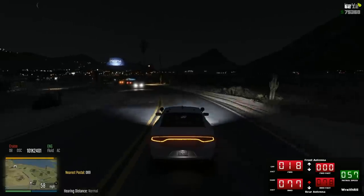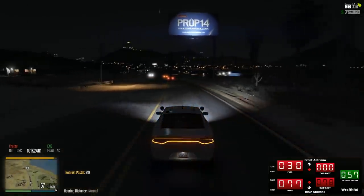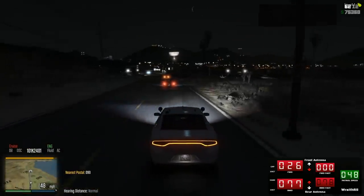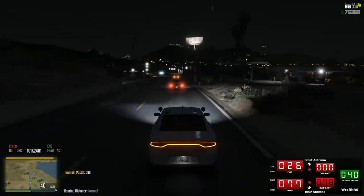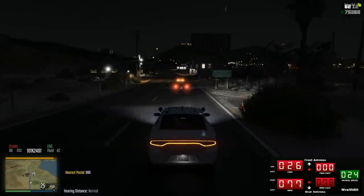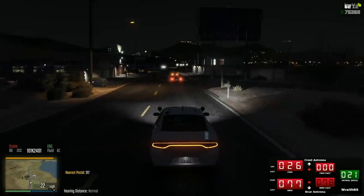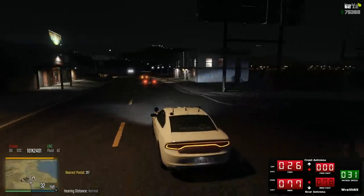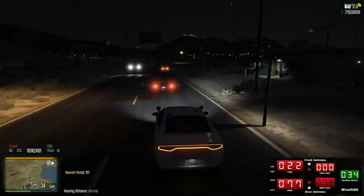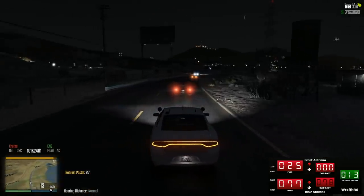Highway Patrol is going to be working the Blaine County area. We got LCSO and PD working out in the city. I think we're going to see a whole bunch of Highway Patrol cars out here working together, which is going to be really nice — just to see them all light up Code 3. We're going to make our way into Sandy Shores area, see what's going on over in that direction. Usually everything's pretty tame when I start the episode.